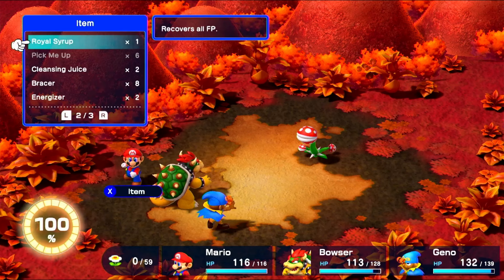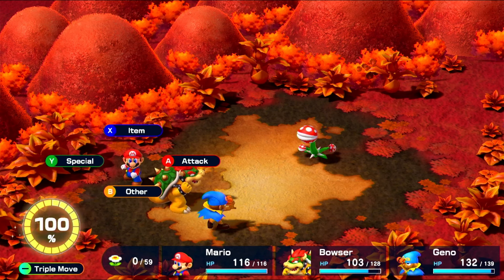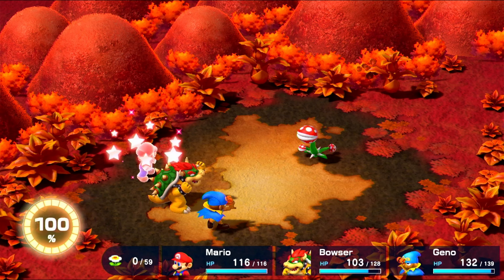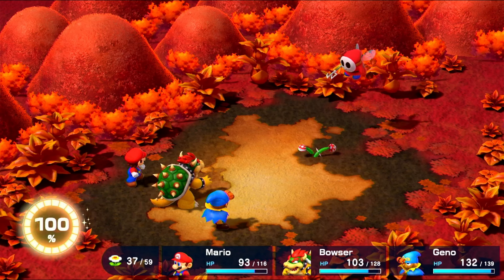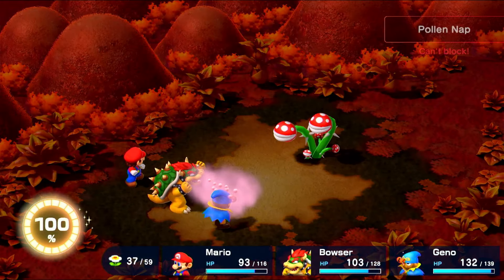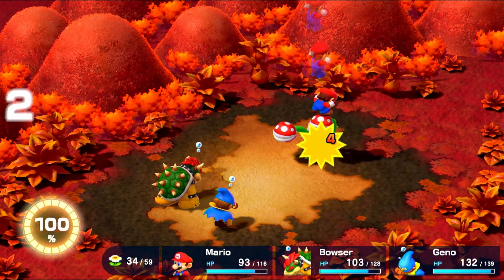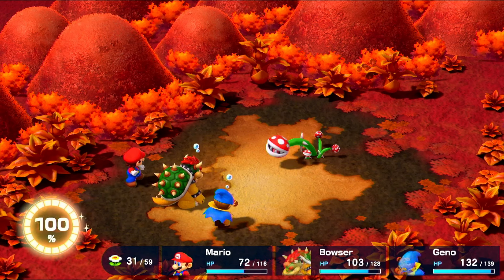And that boss is Smilax. We start things off with a Bracer like always, and then I defend with both. I can't use a special, so I use a royal syrup just to heal up fully. Then I go for a jump, taking out the first head, doing 234 damage. The Bezo flies in and heals Smilax, now he has two heads. No matter, I can just do the same thing — jump on both heads individually, doing 234 each.